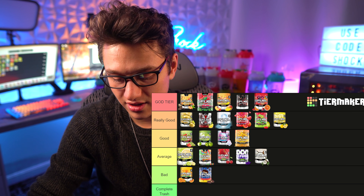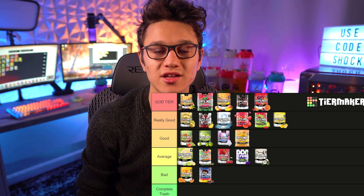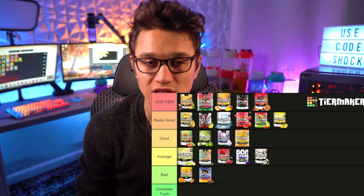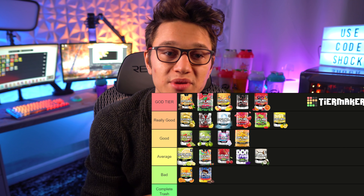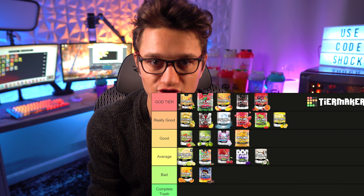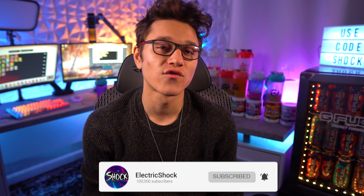I would like to see Cotton Candy come back — I think a lot of people want that. I don't really think we need Peach Cobbler back since it's come back twice already. Do something different for Thanksgiving, G Fuel — like an apple pie flavor or a cranberry jam, not turkey! Let me know what you guys think about my vaulted flavor tier list. What would you change? Click the link in the description to make your own tier list. Thank you for being here, thank you for using code SHOCK, and I'll catch you guys in the next video. Peace out, ladies and gentlemen.